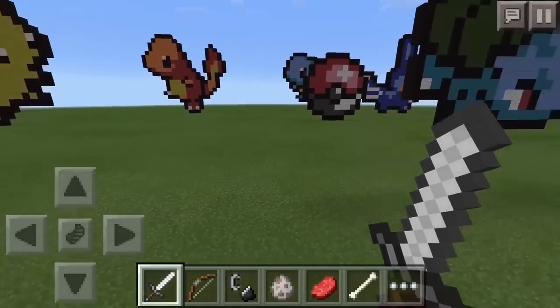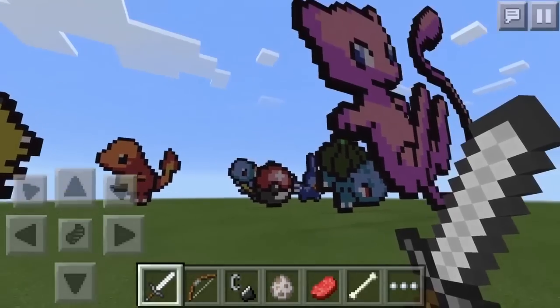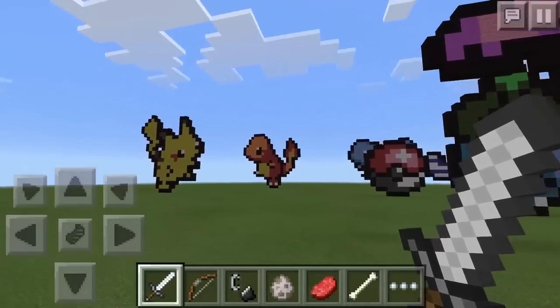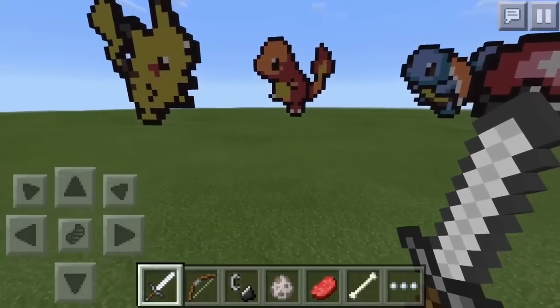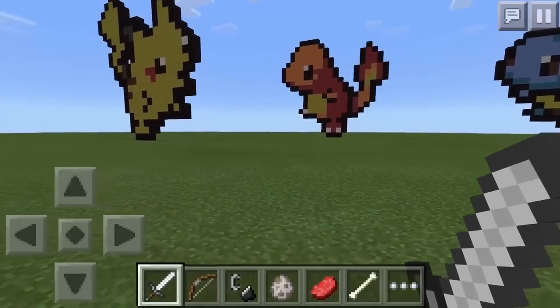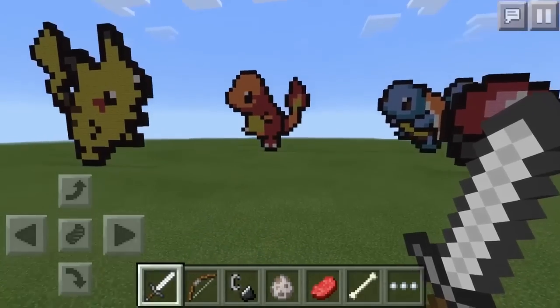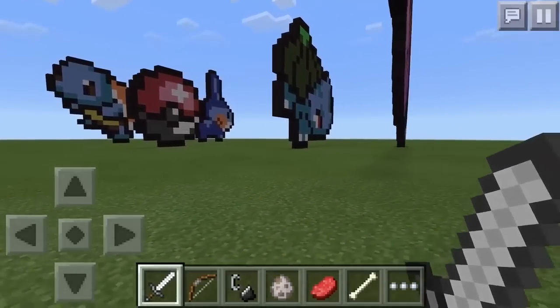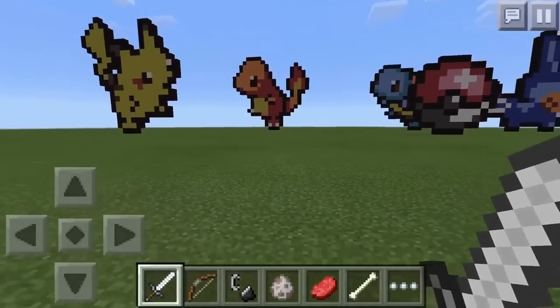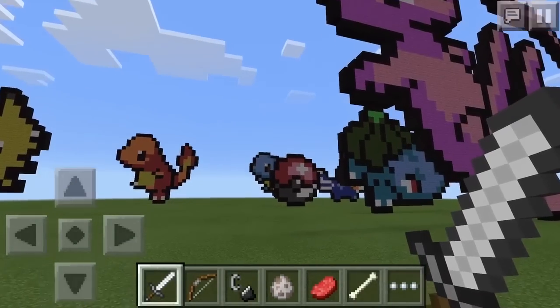Otherwise, you can change this map and add more — I'm sure the creator wouldn't mind if we just kept adding on to it. So definitely go check that out. Hope you enjoy this map, especially with its growth. I think we can make it so much more full. There are about 6 Pokemon and a Pokeball here, but I think we can do so much more with this map if we all built some of the Pokemon. Definitely think about that, guys. I will see you later with more Minecraft Pocket Edition.